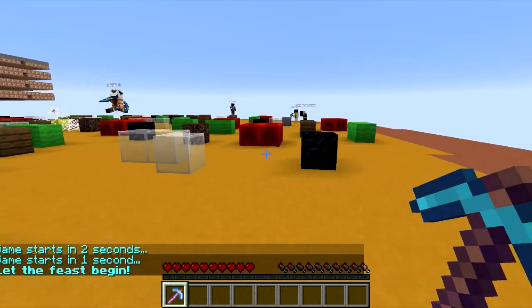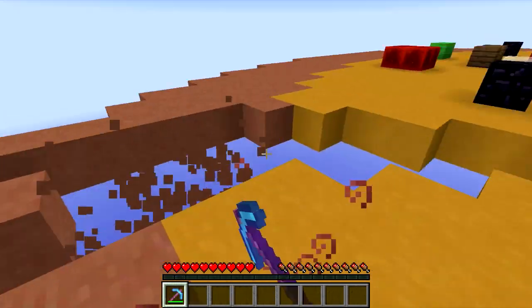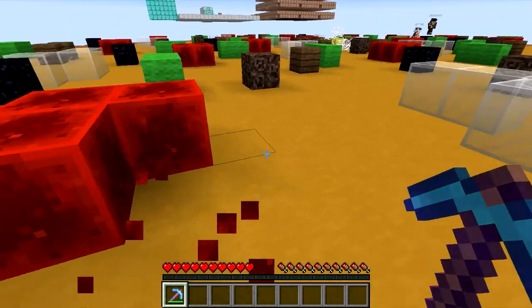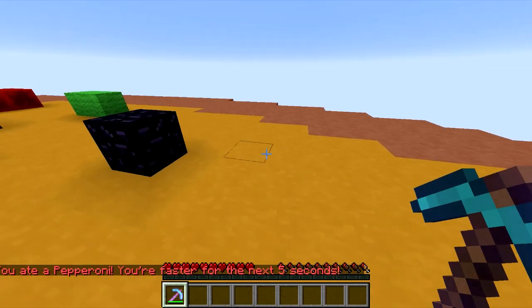So no one attack me, I want to demonstrate all the toppings. It's Spleef like normal, so you can knock out the blocks really fast, and that's generally going to be how you're going to kill people. Here's like a pepperoni, and so when I eat the pepperoni, I'm fast for 5 seconds — I get speed 2 just for 5 seconds.